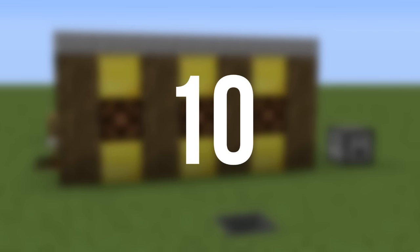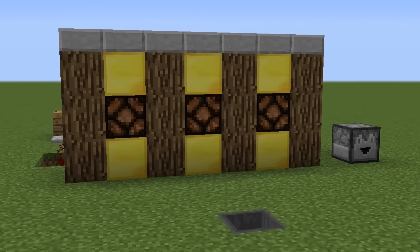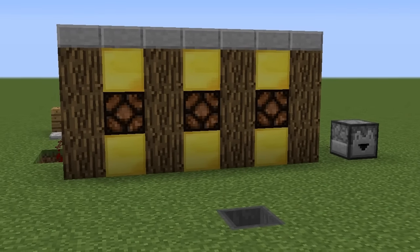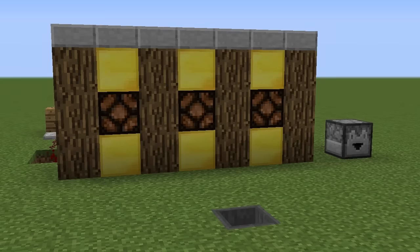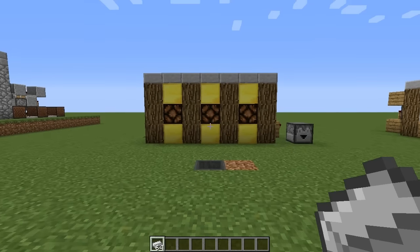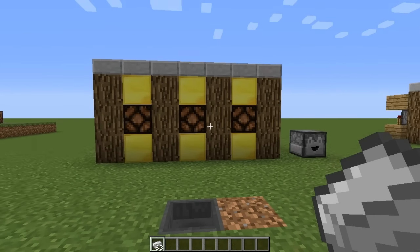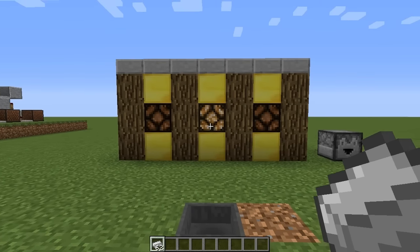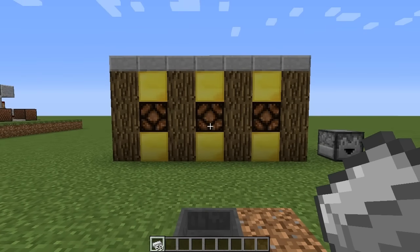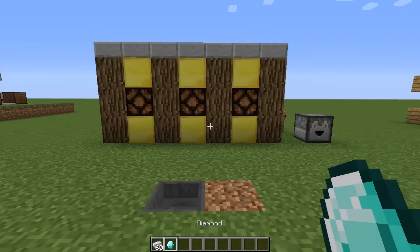Here we are at last — number ten — and coming in we have a gambling machine. This is one of my favorite contraptions I've ever built, not just because it's a gambling machine but mainly because the design is so simple. You'd think something like this is complicated but the tutorial shows it's quite simple. How it works: put a piece of iron into the hopper at the front, and whenever all three lights are turned on it means you win a reward. Once all three are on, a diamond will be dispensed and you've won your prize.